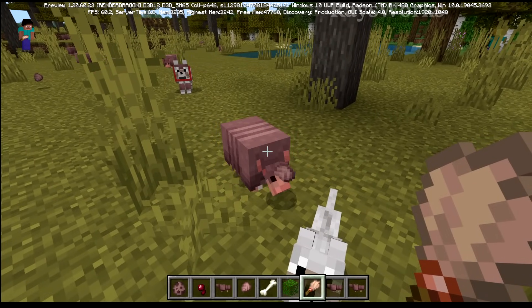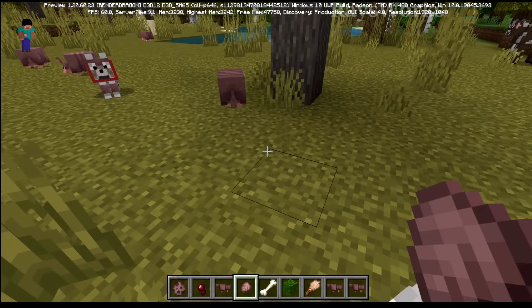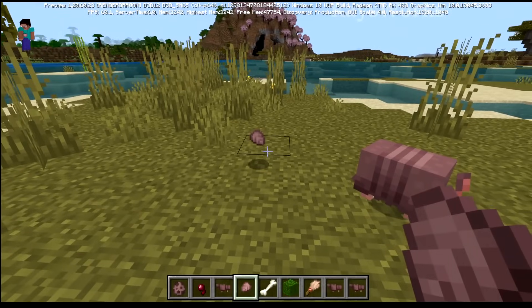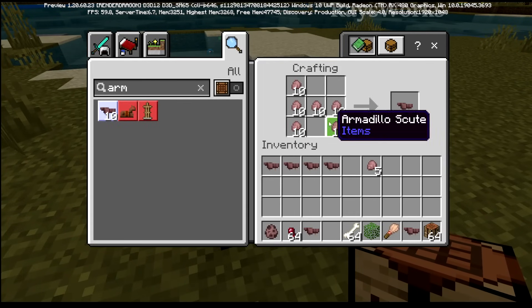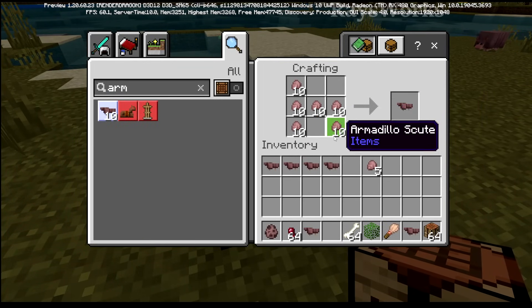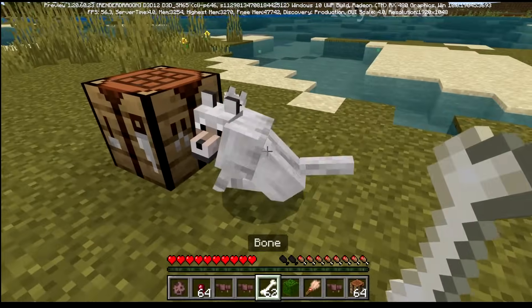If you use a brush on them, you can brush off a scute — these are a new item for 1.21 called armadillo scutes. Armadillos will also drop these naturally over time. With a crafting table you can craft wolf armor by making an H-shape, taking a total of six scutes to make one piece.